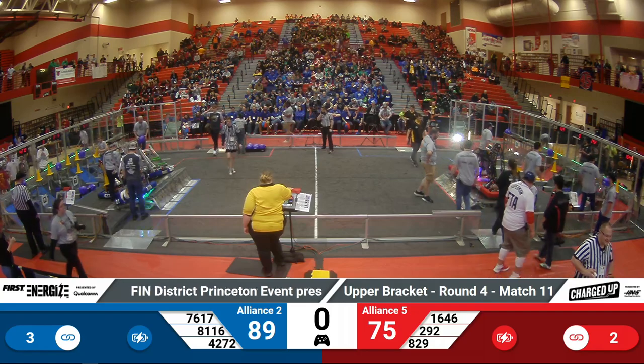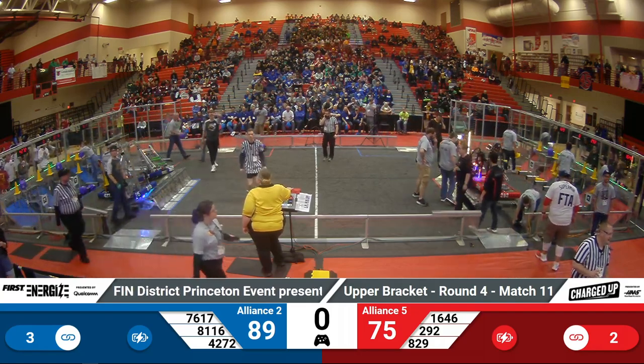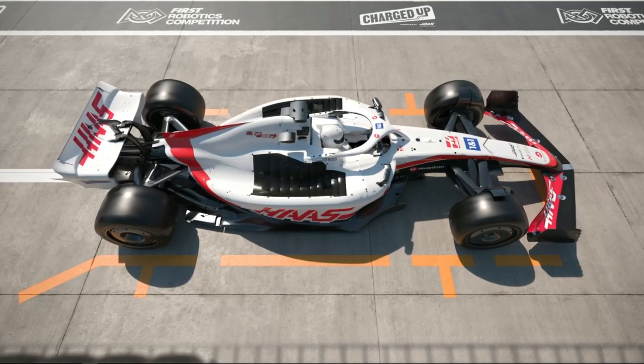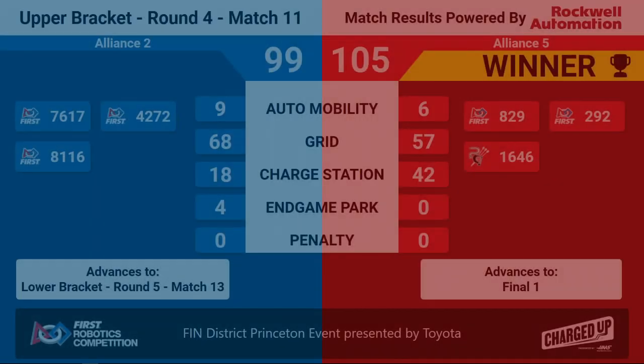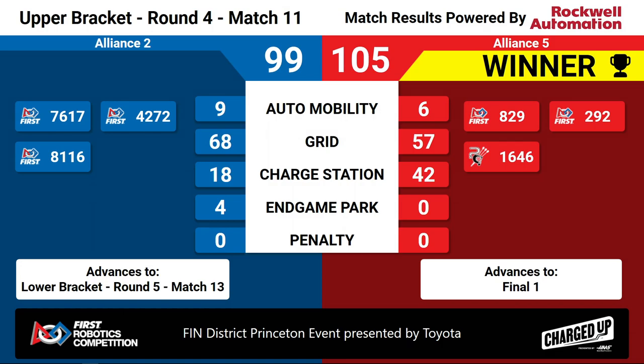We have your scores. Let's see which team will be moving on to finals — it's going to be the Red Alliance! Red Alliance winning 105 to 95. That means they'll advance to finals. Blue Alliance will be moving on to the lower bracket, round five, match 13. Congratulations to the Red Alliance winning match number 11 here at the Finn District Princeton Event, presented by Toyota.